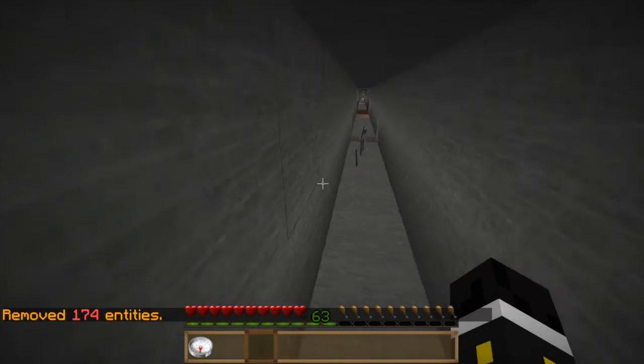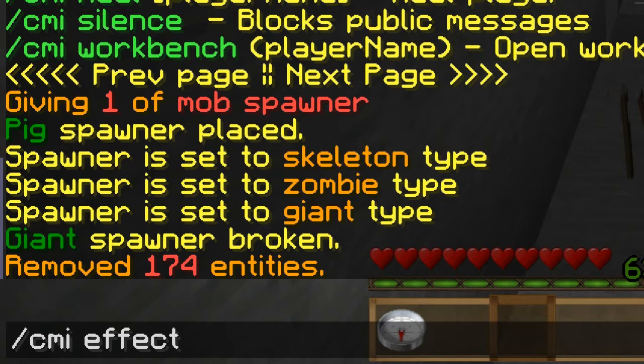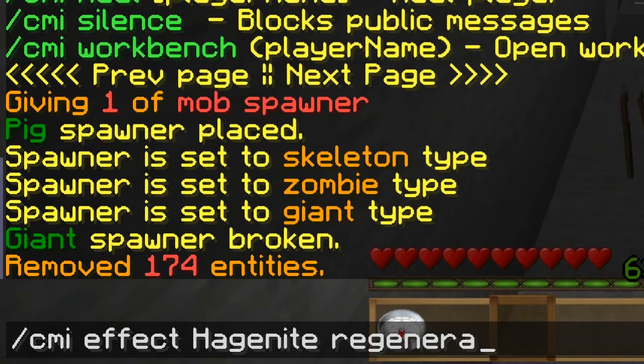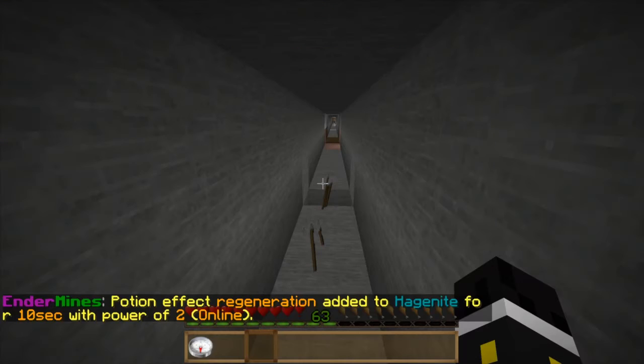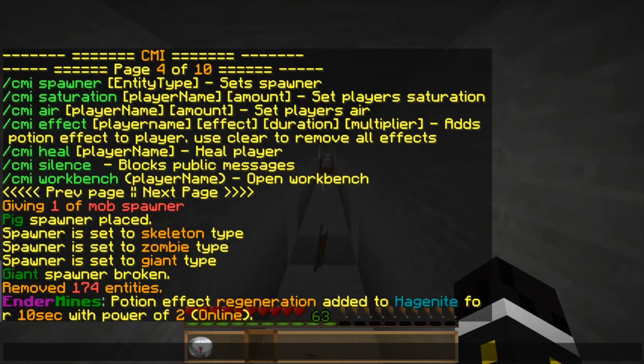The effect command: effect haganite regeneration for 10 seconds at level 2. Now he has regeneration II for 10 seconds. That's the CMI effect command.